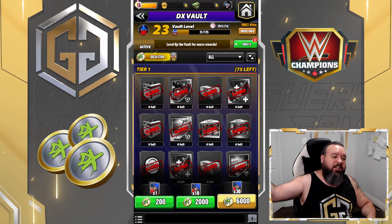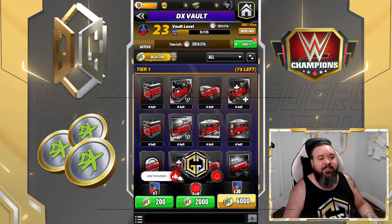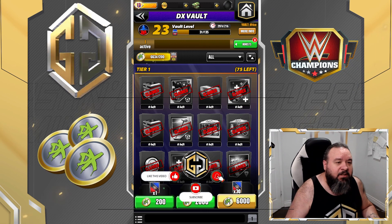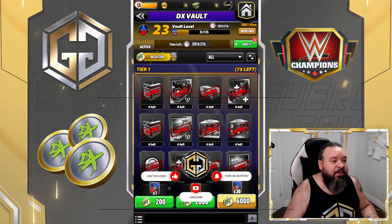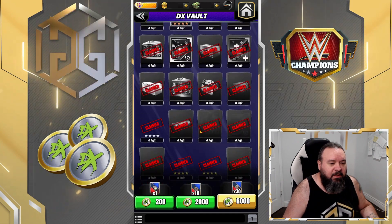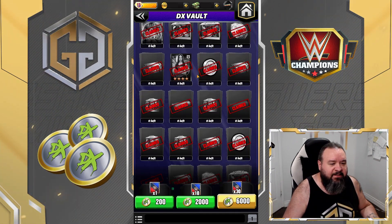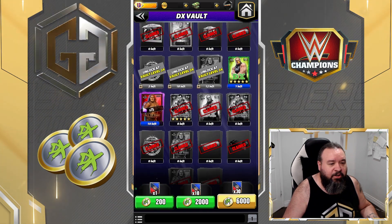Hello G Nation, it's your host G and we're going to do a 30-pull for the DX VIP Vault. I am currently vault level 23, so I could definitely use a bunch of stuff that's in there.